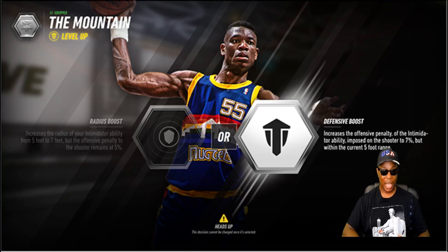For an NBA legend like Dikembe Mutombo, in the following screenshot you're looking at the silver tier decision point where you get to choose between two options that affect the opponent's shooting percentages. In option A, you can increase the radius for how close the player needs to be for the ability to take effect. In option B, you can impact how much of a penalty the opponent gets to their shot percentage. Because of this level of customization, you can truly make a unique superstar that encompasses the best traits of several talented legends.